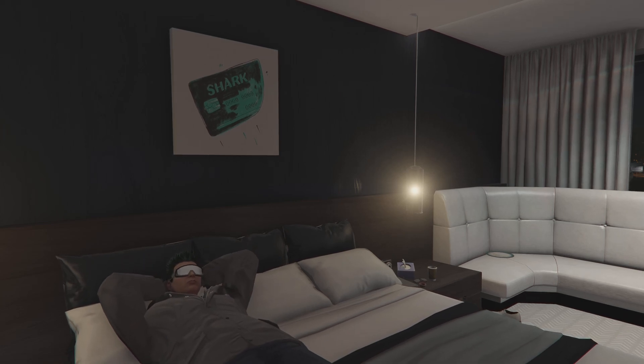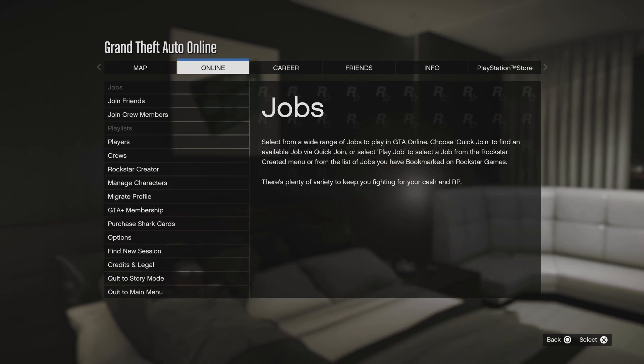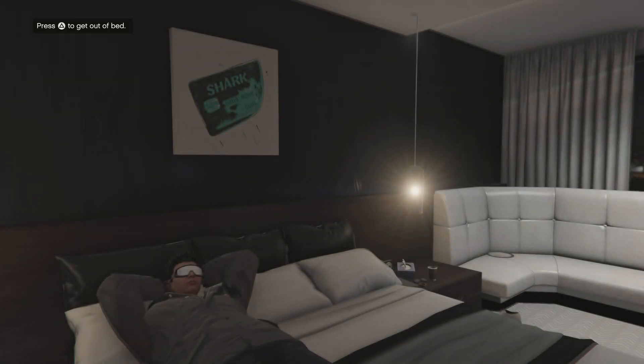You can just bring up the interaction menu, but as you can see, I can't bring it up. So what you want to do is go in here. You don't even have to scroll down any — you just go in there and then you can back out.